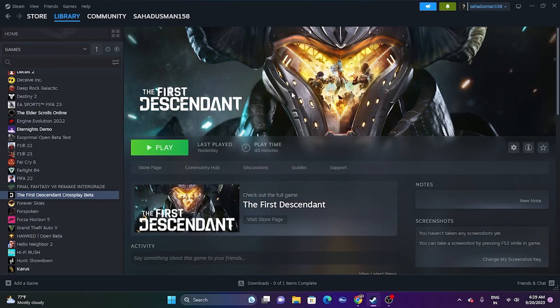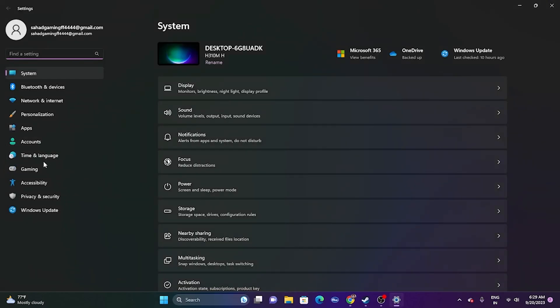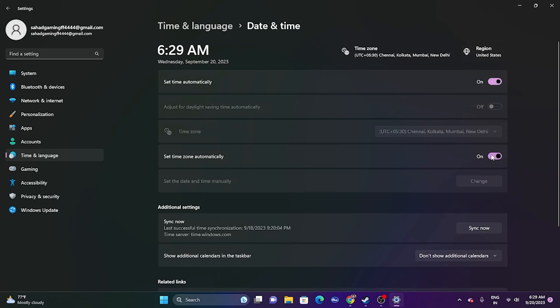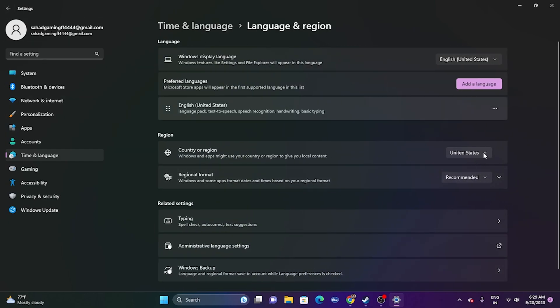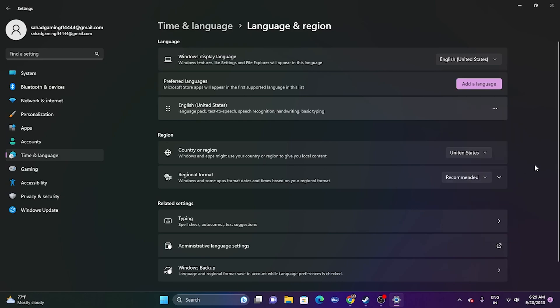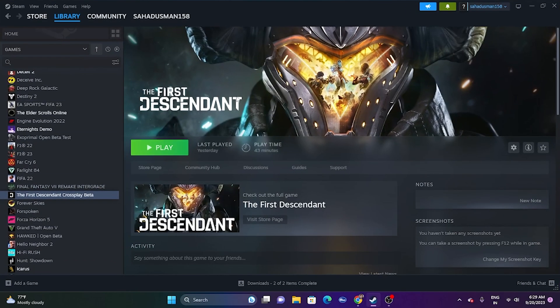The next fix is to make sure your date, time, and region are correct. Go to Settings, then Time & Language, then Date & Time. Make sure both the time and time zone are correct and the automatic time setting is turned on. Go back to Language & Region and make sure the geography is set according to your country — for example, India or United States. Then close and try launching the game.